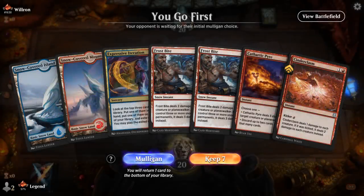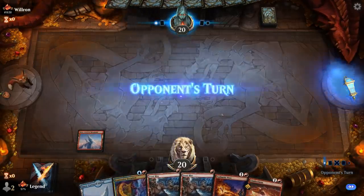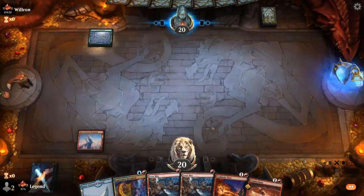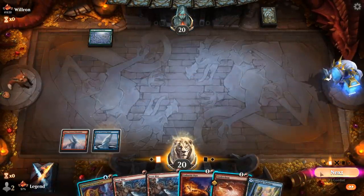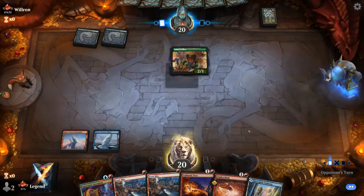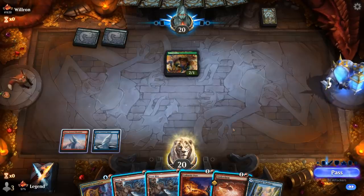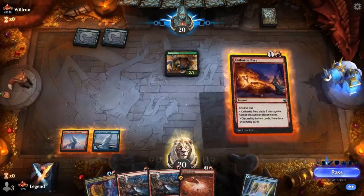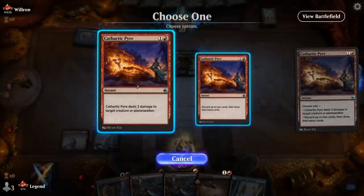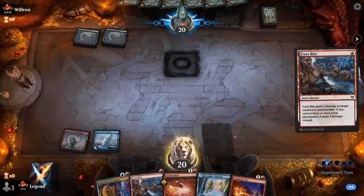We're on the play with a reasonable hand — lots of interaction for creature matchups and an Expressive Iteration to hit my third land. Hopefully no Blue-Red deck. Green is fine, and I want to dodge Ranger-Class if possible. Lotus Cobra is fine. I could Cinderclasm, could keep it as an answer for Chariot tokens, or Cathartic Pyre to be mana efficient. I don't have a third snow land yet, so the three damage could be good later. I'll Frostbite.